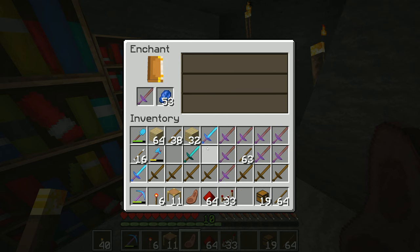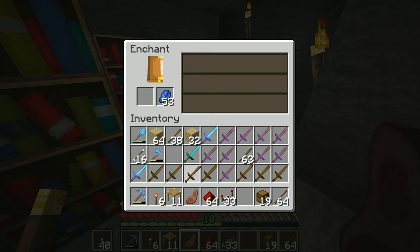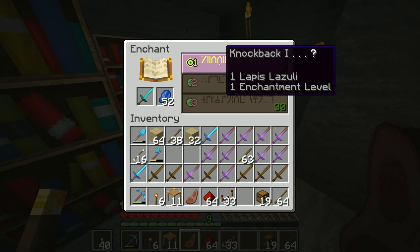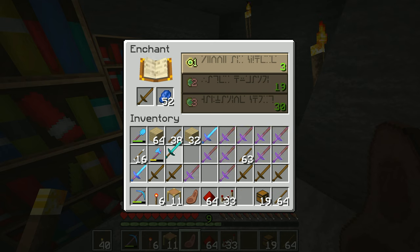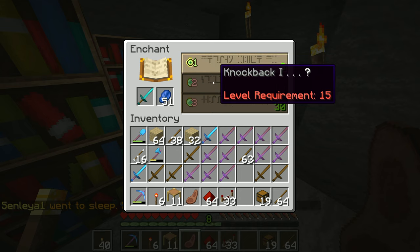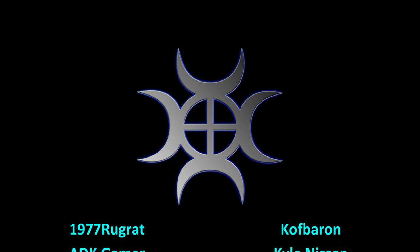Going with Sharpness on there, keep getting Sweeping Edge and Unbreaking. I'm running out of XP levels again — we've got Knockback, Smite, Bane of Arthropods. It's kind of an all-right method but we use up our XP levels doing something like this.